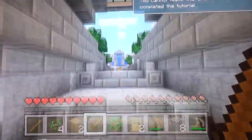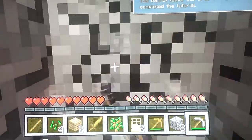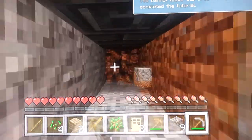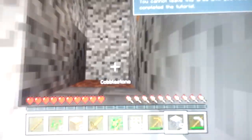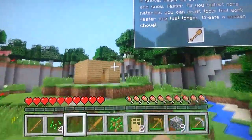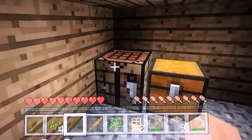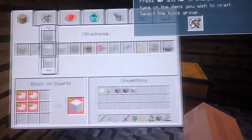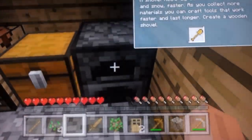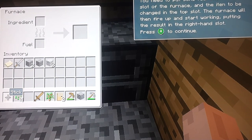You can create epic worlds like this one. You can kill cows, sheep, and pigs to get their meat. With eight cobblestone you can craft a furnace - press LA onto it to craft it. You can kill sheep to get three wool, then get three wood, and you can make a bed to skip the night.